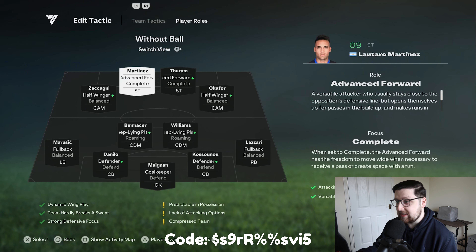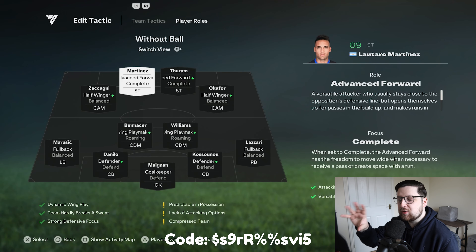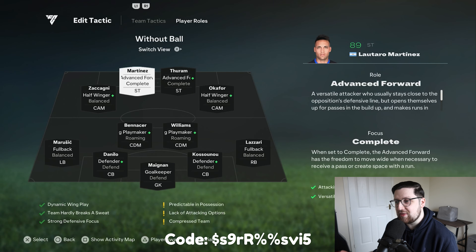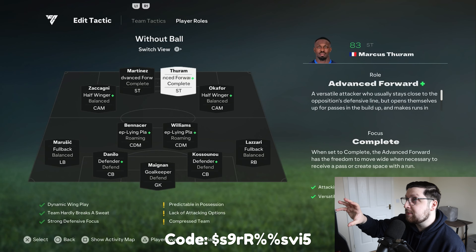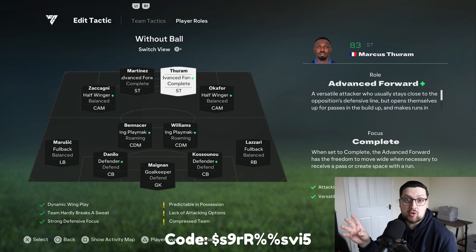The strikers are both advanced forward with a complete focus. This year with player roles it's always in your best interest to have players with the plus or plus-plus on those roles. Advanced forward is a really nice balance on the attack — they're not constantly making runs but not constantly dropping short either. False nine always drops short, poacher always runs, advanced forward is the best of both worlds. The complete focus means they won't just make runs centrally; if there's space wide they will come out and provide support.